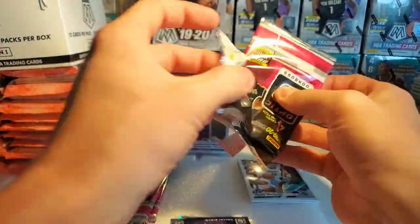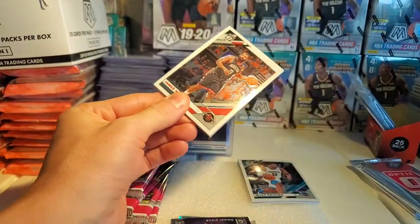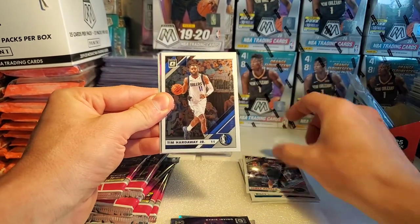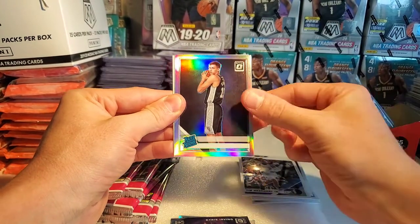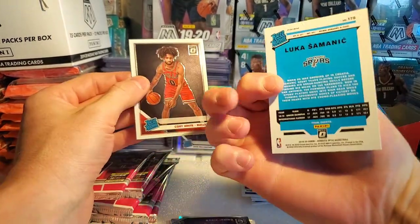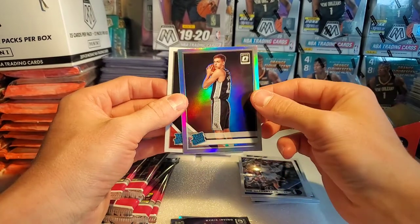Super excited about the NBA starting — I think we all are, it's been so long. Next pack: James Harden, Tim Hardaway, a silver — gonna be Luca, Simancic, and Kobe White. Dope.